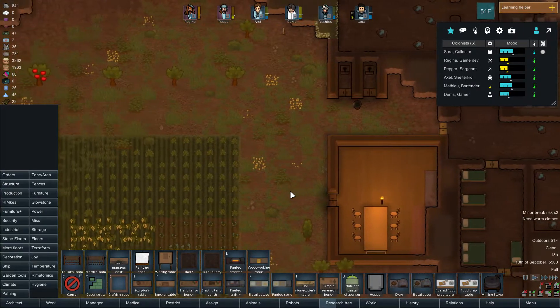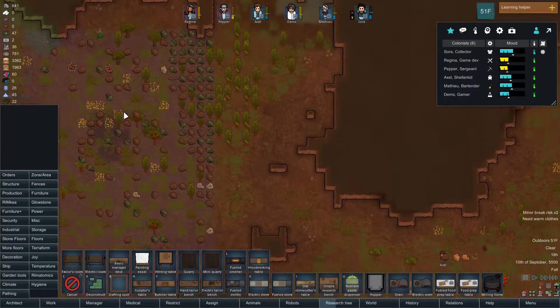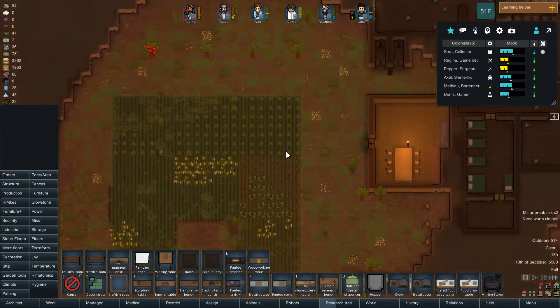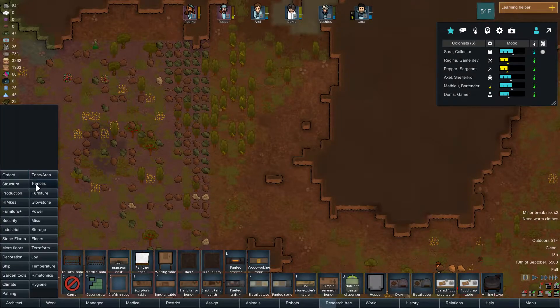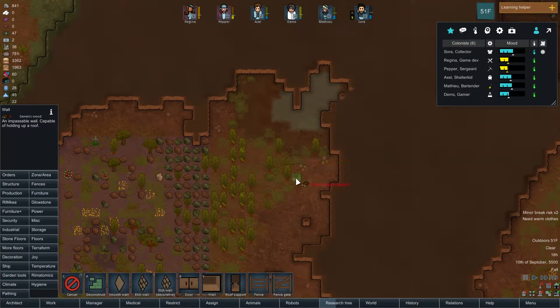Maybe I should put a little hut out here since I'm going to be keeping all the stone here anyway, and that way they won't have to keep running back and forth. We're going to build a hut. Where should I put it? Put it right here and it would fit into that crevasse just perfectly. That's mud, so that won't work.